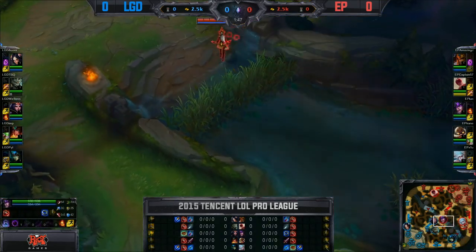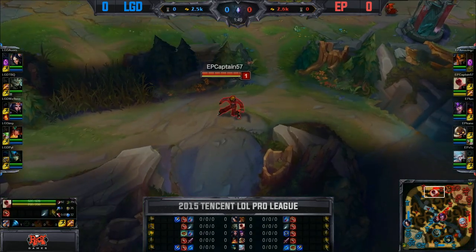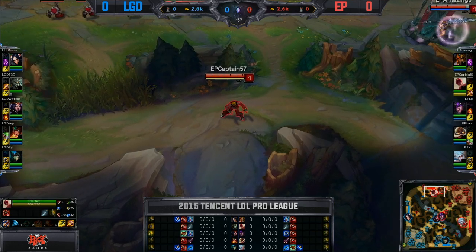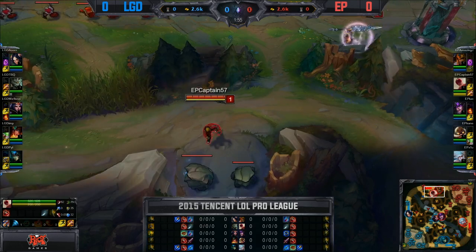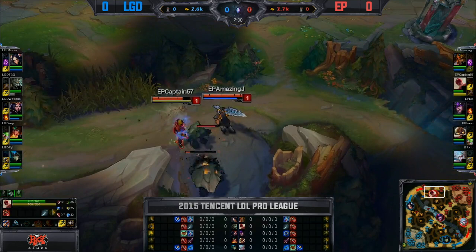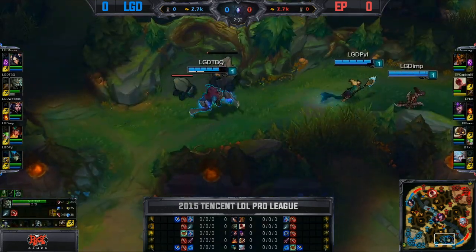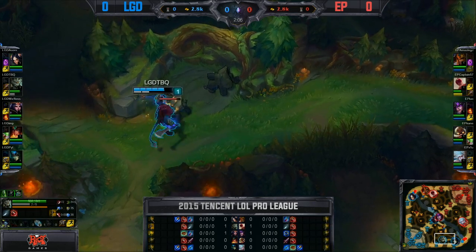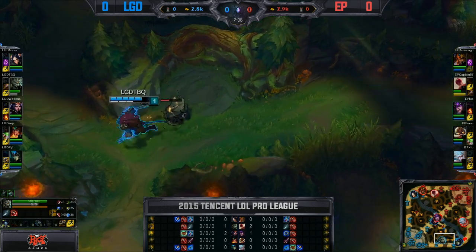We'll see whether they can capitalize on that. Irelia is fantastic at setting up ganks, especially if you're a little bit lower than your opposing laner. That Equilibrium Strike stunning if you are at lower health. Captain57 as well as LDQ are starting on their Krugs for that passive stun that comes through — it does keep you a little bit more healthy. Of course Gromp gives you a faster clear time, however.